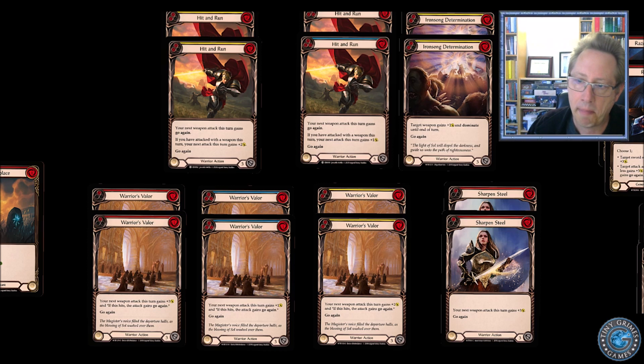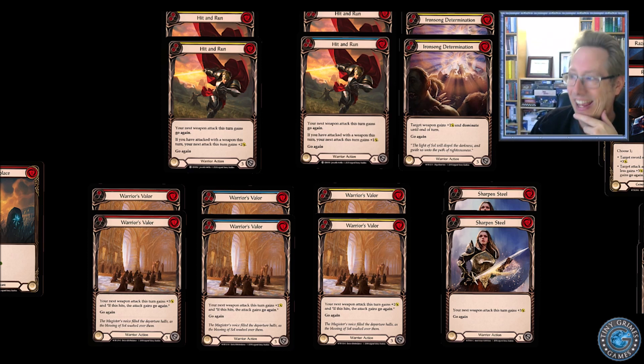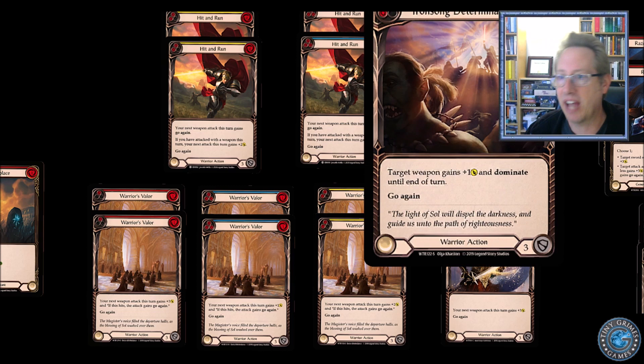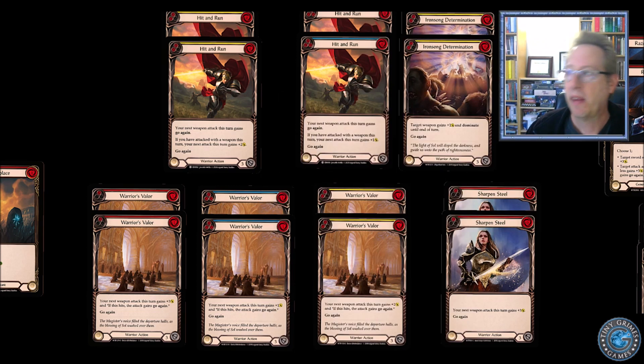Let's say they decide they're going to over-block this turn. You play Ironsong Determination first — attack for four — and they can only block with one card. It's three, plus maybe equipment for two more, so over-block to five. Then you play an attack reaction, you hit, and you have go again because not only did you play Ironsong Determination, you also played a Warrior's Valor. Now you get to swing again with your weapon for four again, with dominate again. It's a great way to push through damage.